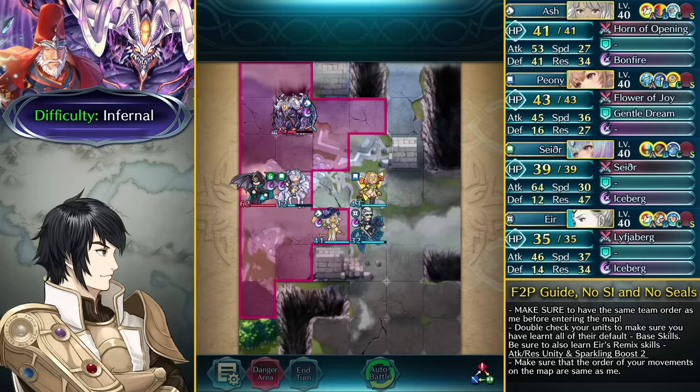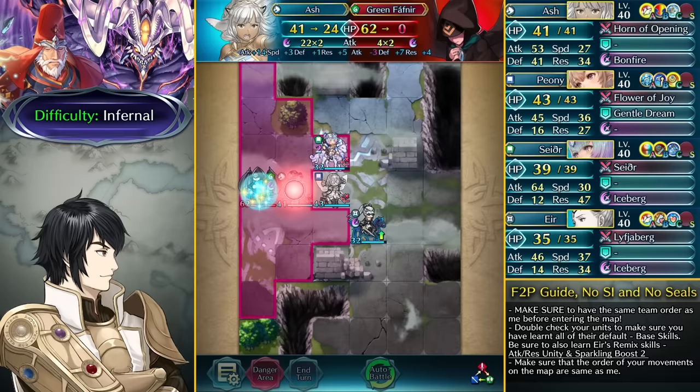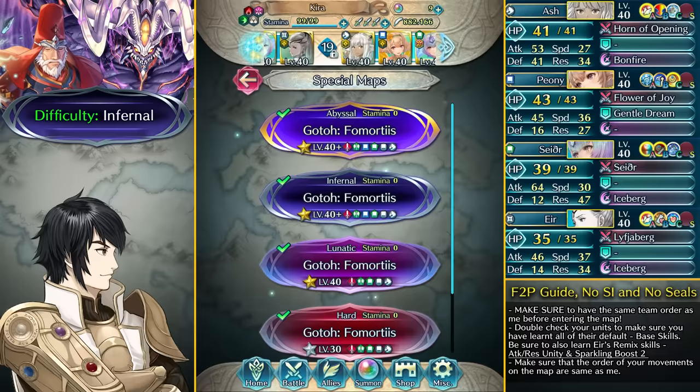His damage reduction doesn't really matter when we have the Iceberg. Then we dance up and take out this green Fafnir with Ash's Bonfire. That is going to be the Infernal difficulty done easily with free-to-play units — no skill inheritance and no Sacred Seal needed. Now let's move on to the Abyssal difficulty.